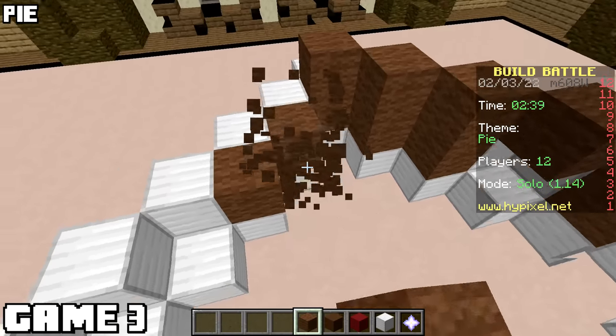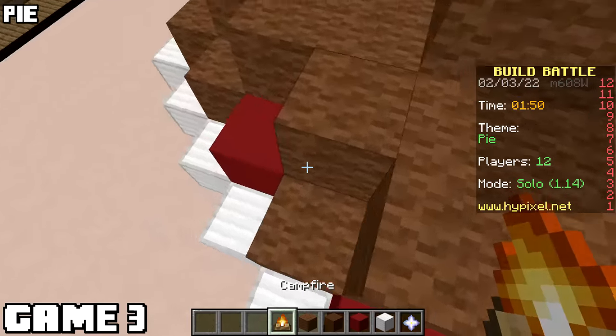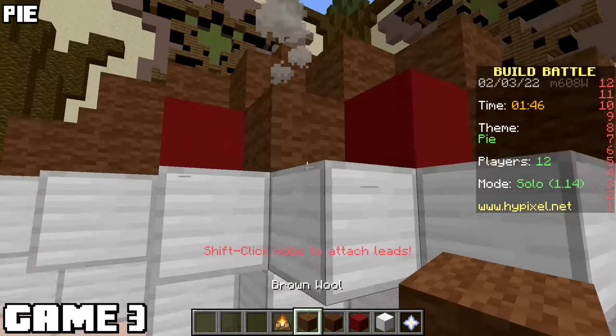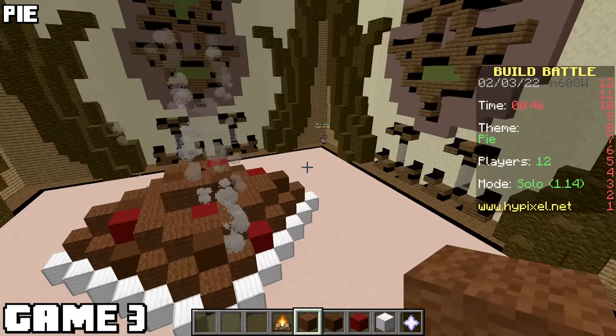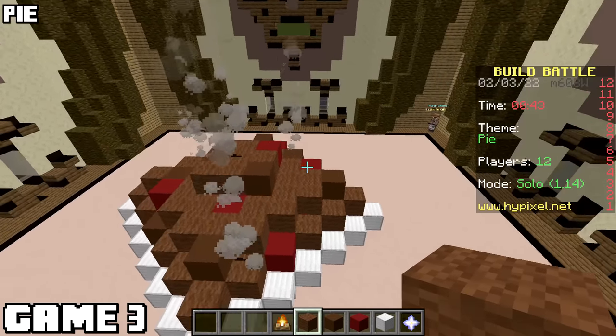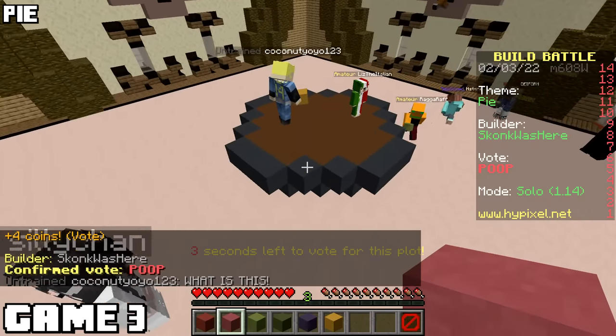Game three, I've got five minutes to make a pie and I've got no idea what I'm going to do. One element I liked was I put campfires underneath the wall to make it look like the pie was steaming. That's nice. But in the end, you can tell it just didn't look right. That's not a winning build.